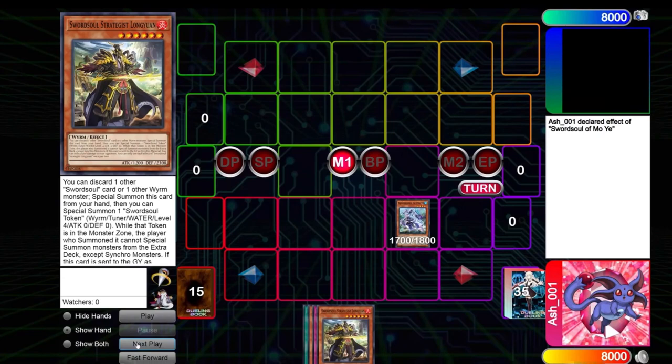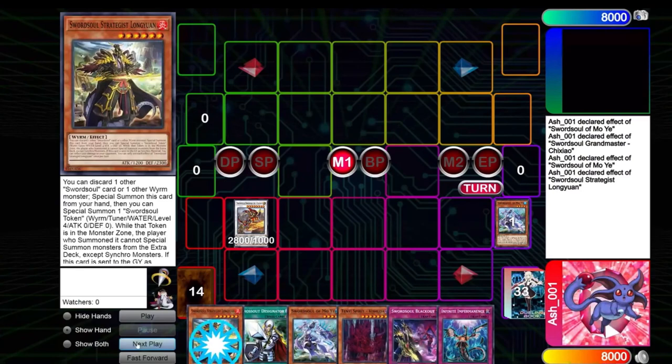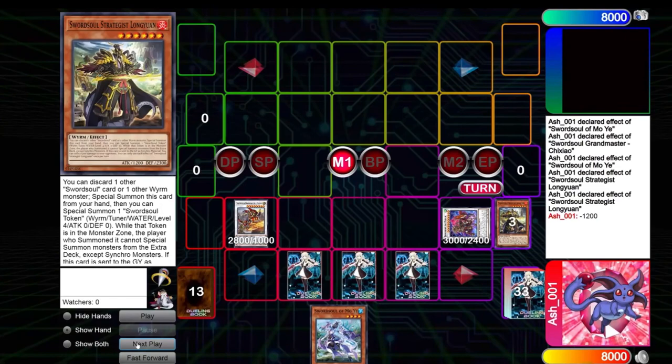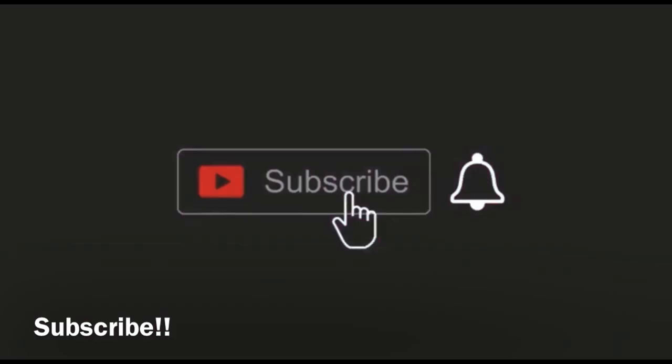This is going to be the main combo you will see most of the time, and you can achieve it very consistently. It's mainly going to be a monster negate, an omni-negate, and some other stuff depending on your hand. You could also have two pops if you have the correct cards — for example, you can search Blackout and have two extra pops, plus Imperm in hand. You could even have an extra Phoenix Enforcer. Everything depends on your hand. It's also not bad to set Cross Out, since every deck is playing Fusion Destiny — it might be worth setting to negate those cards, especially in a mirror match.